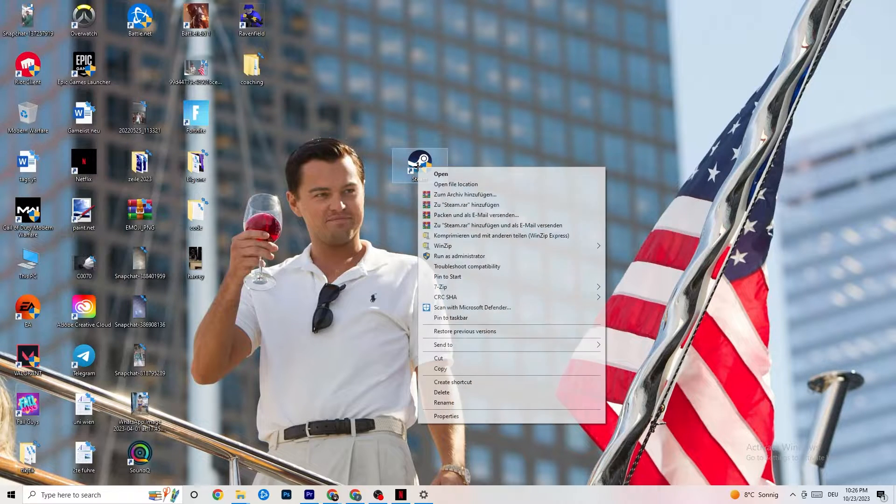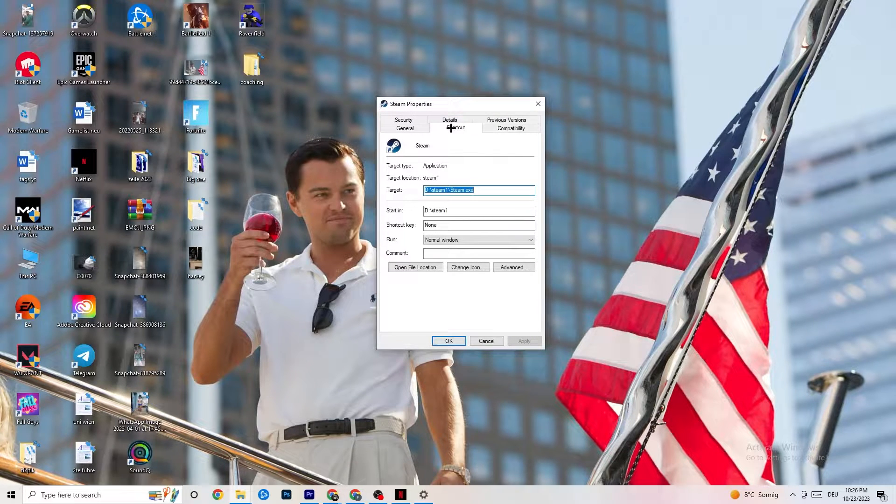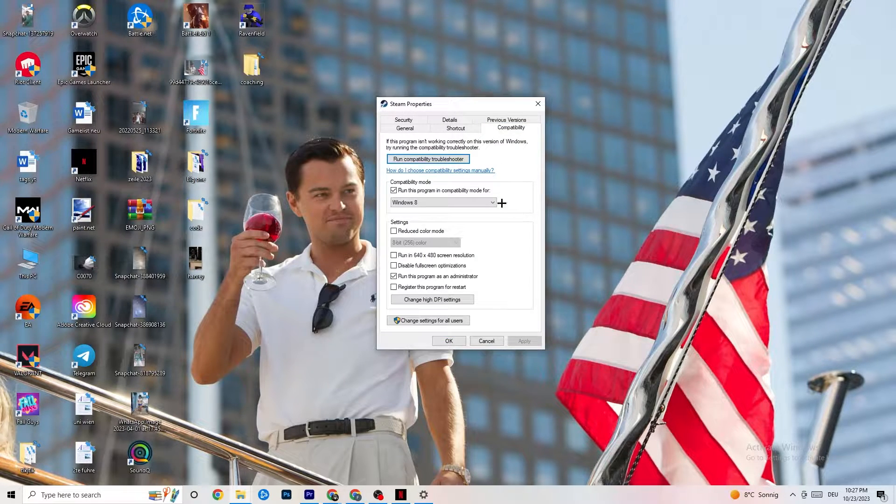If that doesn't work, close your launcher again, right-click it, and go to the very bottom where it says Properties. This tab will pop up — go to the Compatibility tab. Enable compatibility mode and select the latest version of Windows available to you — for me it's Windows 8, but it could be Windows 10 or 11. Disable reduced color mode, disable run in 640x480 screen resolution, disable full-screen optimizations, enable 'Run this program as an administrator.'